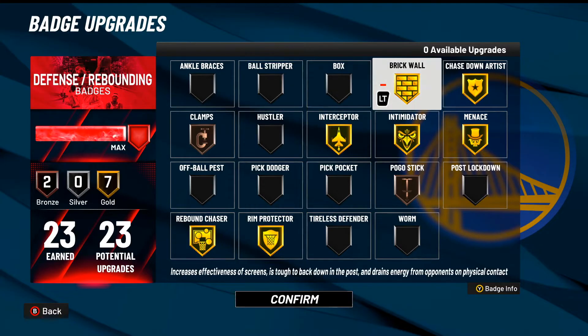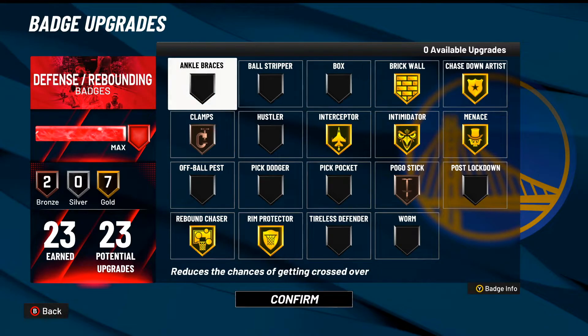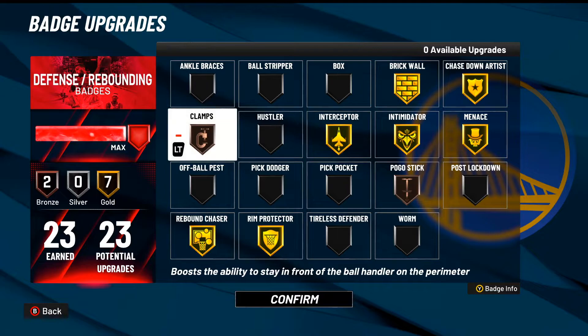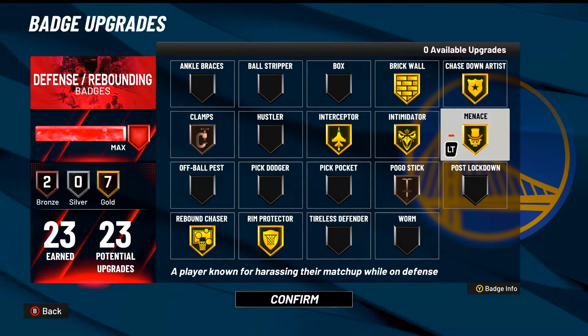I feel like I have the best defensive badge setup of any popper. Gold Brick Wall — I'm definitely setting big bodies. Gold Chase Down Artist is incredible; even on a guard with a 34 block I'd be hawking chase downs, so on a big it's even better. Clamps is needed for park where you face double guards and small ball lineups, especially with two-way builds being popular. Interceptor on gold guarantees you'll hawk the lane every single time — lane steals are iffy in this game but interceptor fixes that.